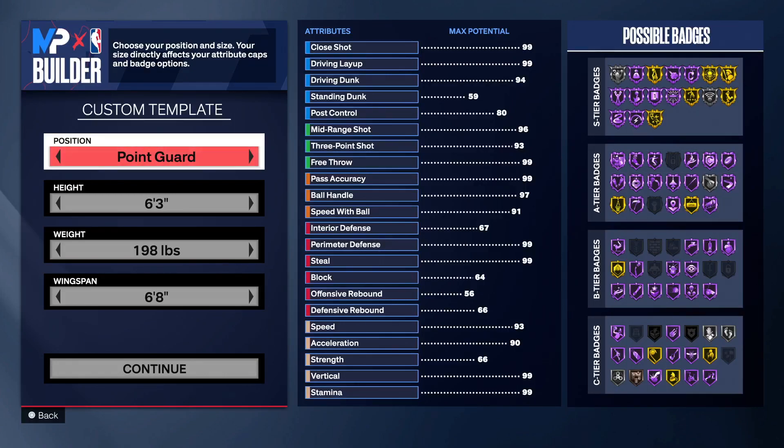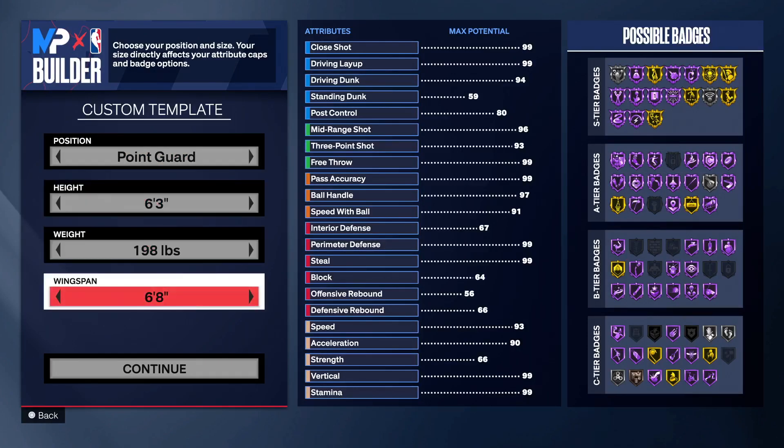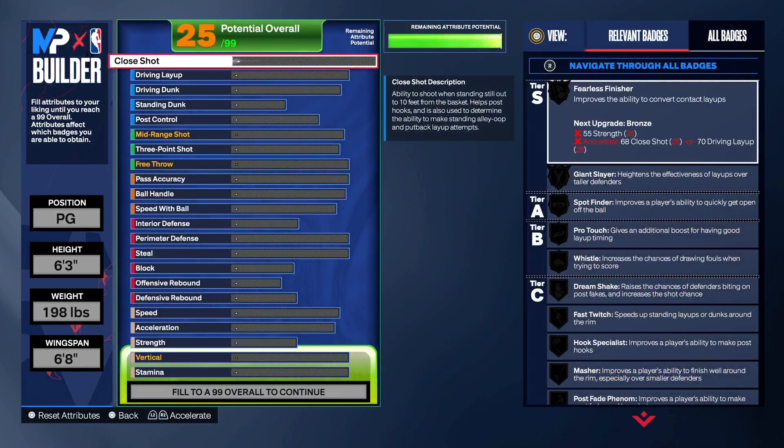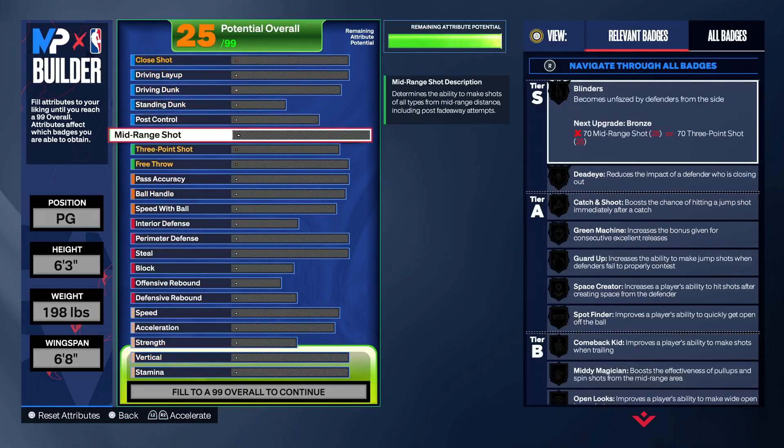A lot of people just got the game, or they've had it and are struggling to shoot. Whatever height, weight, or build you're going with, just pick that. I'm gonna show you some stuff. Say if you like to shoot a lot of open threes, or you're a spot-out shooter, and you want to use your attributes in other places and try shooting with a low three or you have a decent three but keep bricking.